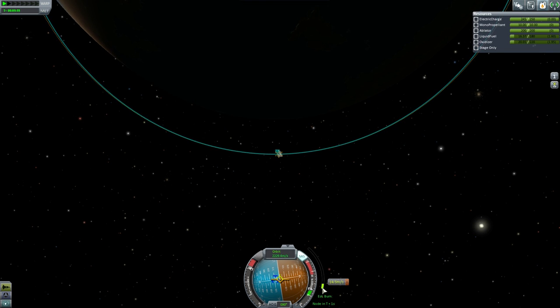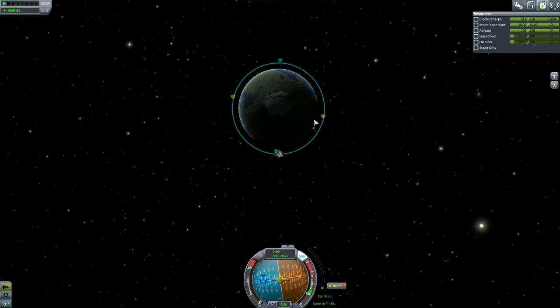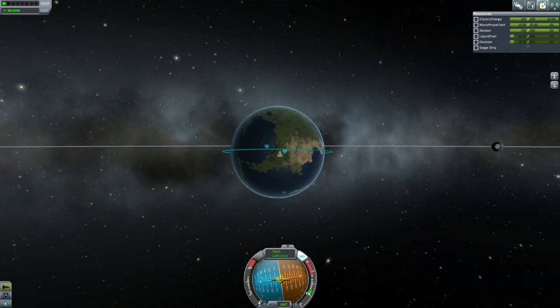Hello, it's Scott Manley here with part six of my beginner's walkthrough. We are in orbit. You can see the blue orbit — that's the one we've got — and the yellow one was the one we predicted. They're pretty close. We are in orbit.